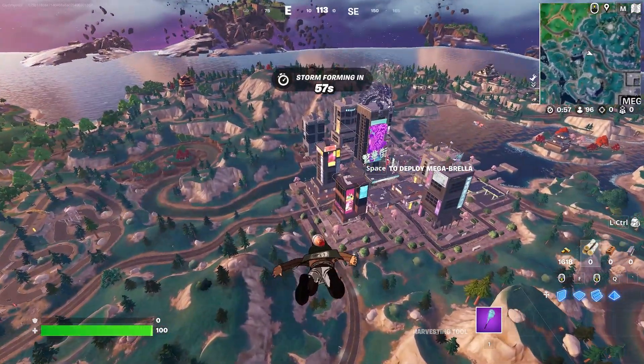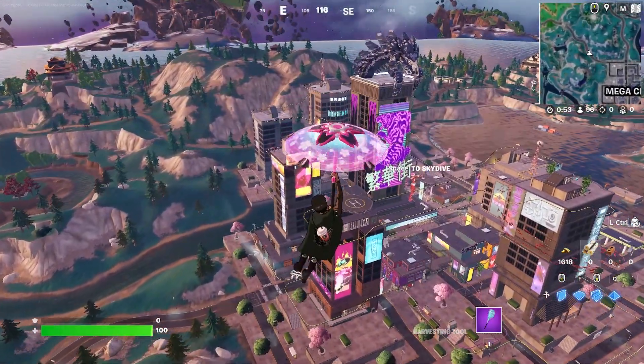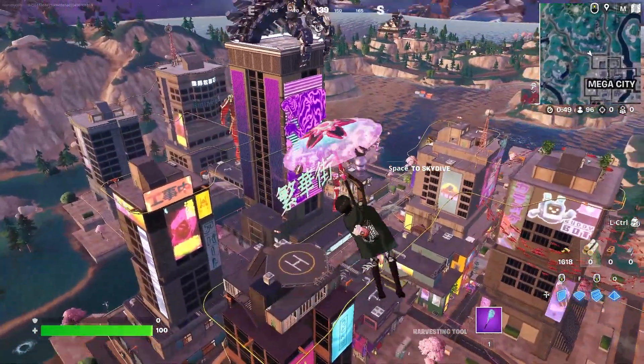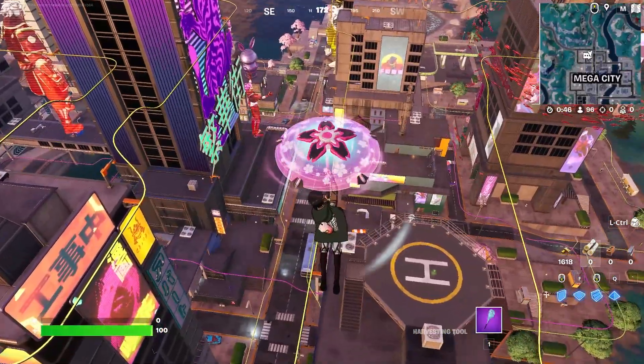As you guys can see right here, as we approach closer to the city, make sure you deploy your glider a little bit early just so that you don't miss it and fall right past it. It's honestly pretty much impossible to do that because I don't even think you can deploy your glider that low. But make sure you just do this approach nice and slowly.